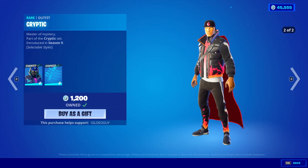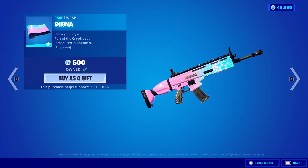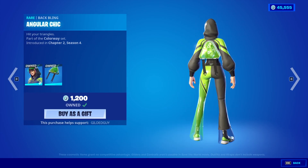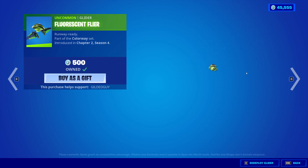Moving on to the featured items: we have Cryptic back — the back bling does not come with any of these, by the way; back bling is Spectral Spine. The Mystify skin with the back bling Skeletal Wings. The Enigma Wrap is back. The Adeline skin is back with the back bling Angular Chick — I always have a problem saying her name. The Cyclostix. The Fluorescent Flyer Glider.